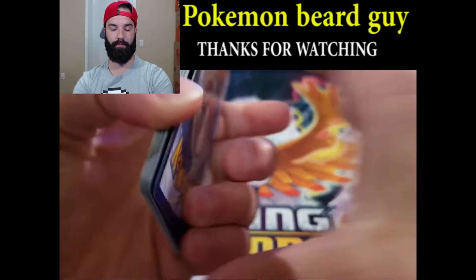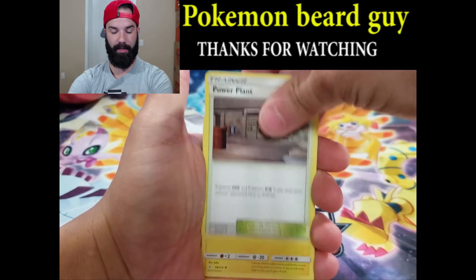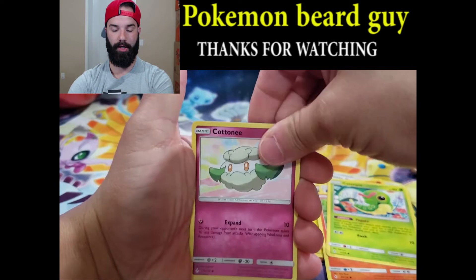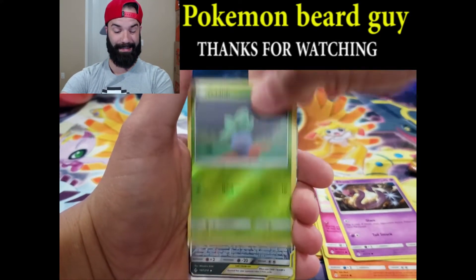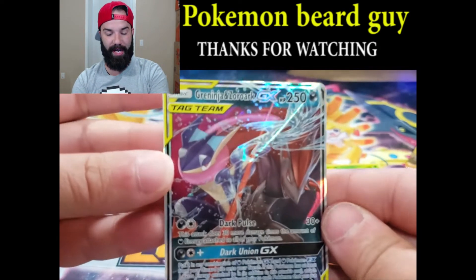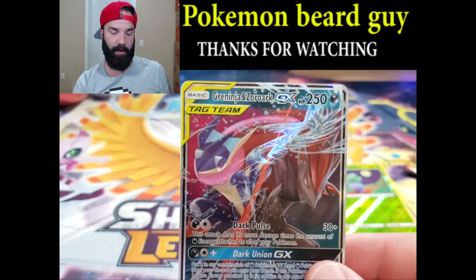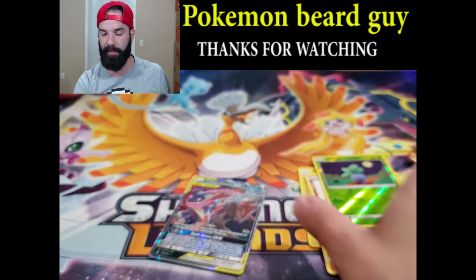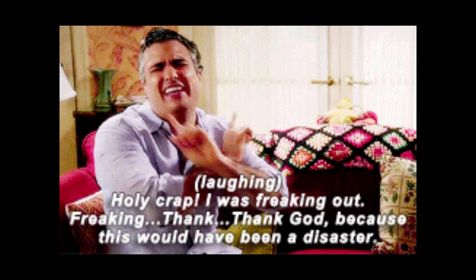Here's the code. Two packs left, we gotta get lucky. Here we go. Power Plant, Charjabug, Torracat, Porygon, Darumaka, Caterpie, Cottonee, Glamorous Ekans. Reverse Oddish. And — boom! There it is! We got saved! It is a Greninja and Zoroark GX card! Thank the Pokemon God — Landorus, or Arceus. Arceus, or any of those other ones. But here it is — Greninja, Zoroark. We were absolutely saved. Thank goodness.